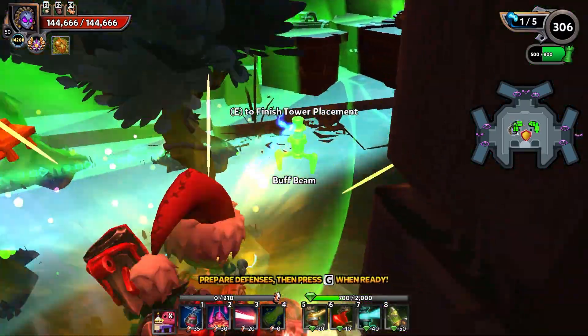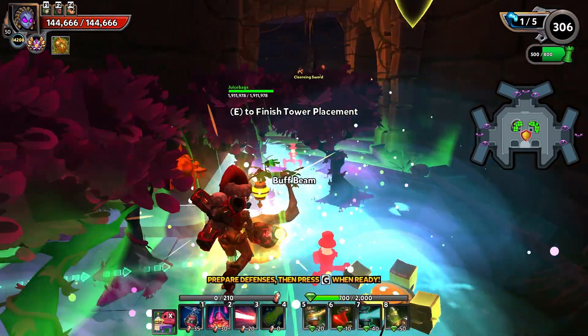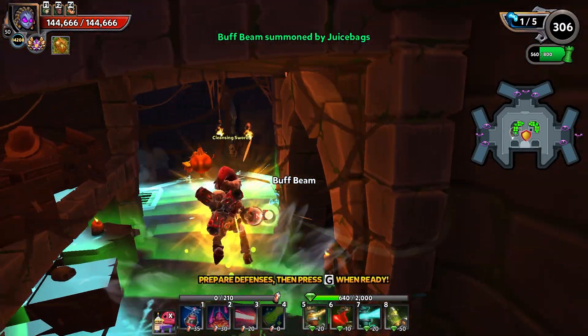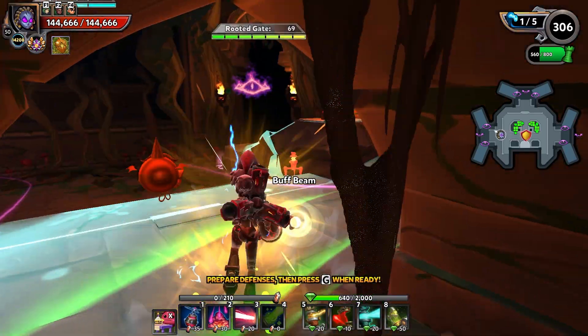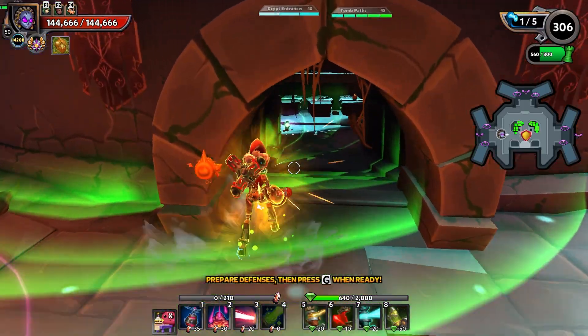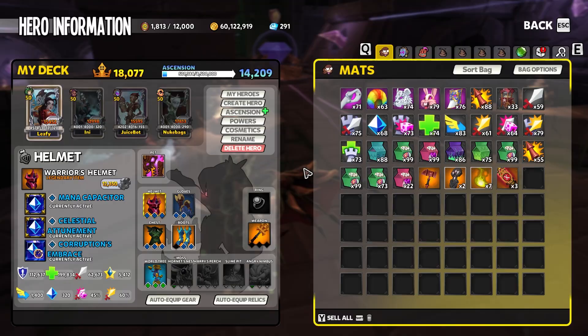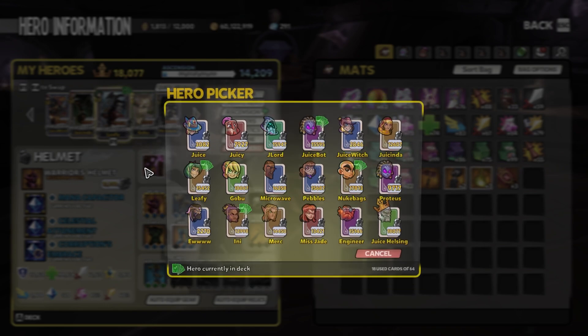The buff beam is down. That is all we're going to do for damage on this entire map — we're just relying on thick vines and those trees. We will want to throw some walls in the mix though.